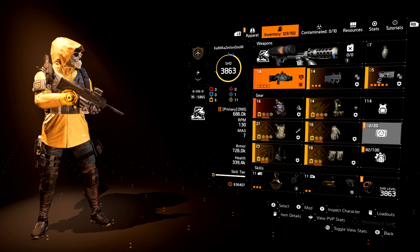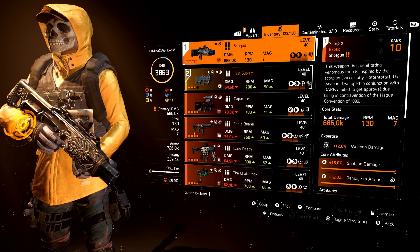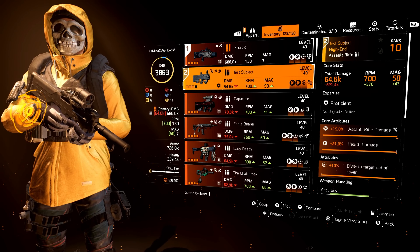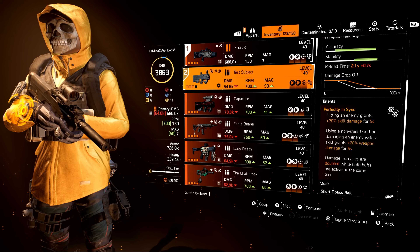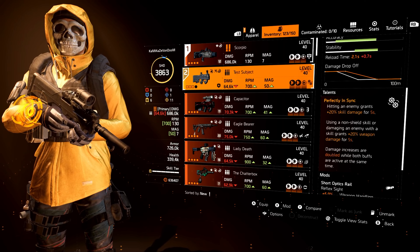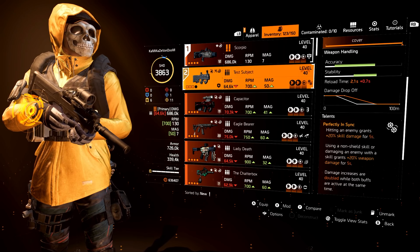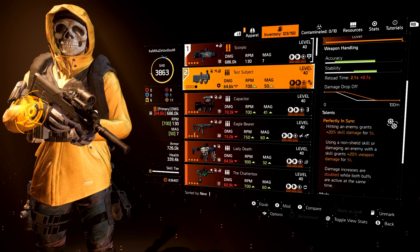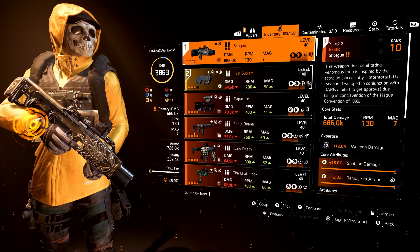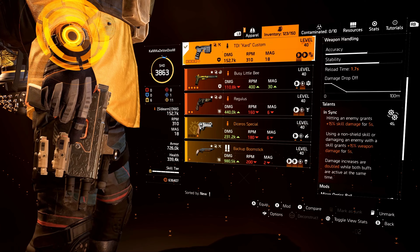My second skill, used kind of as a backup, is going to be the Stinger Hive. It does explosive damage and bleed damage at the same time. So you get that status effects bonus to help with bleed damage and duration, but you also have that initial base damage from the explosions from the hive itself. I started to expertise level this thing up and it levels up the damage. Same thing for the burn sticky — expertise on the burn sticky increases the burn damage.